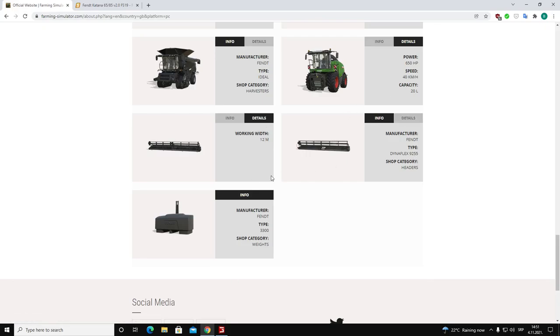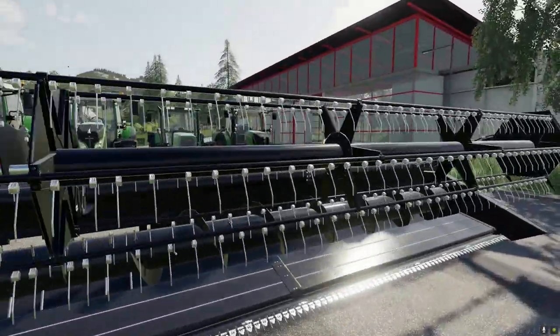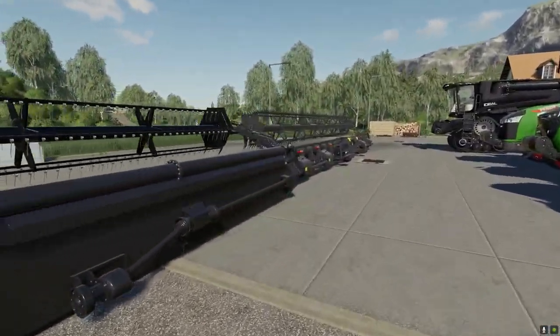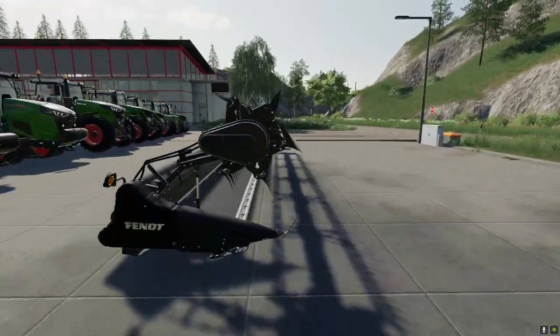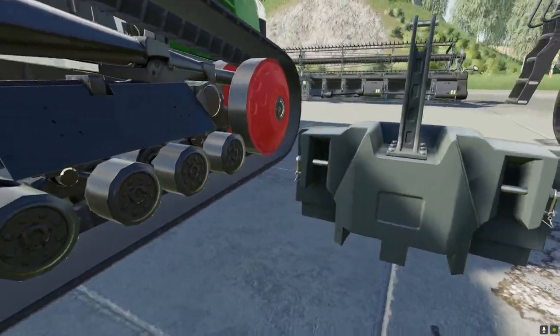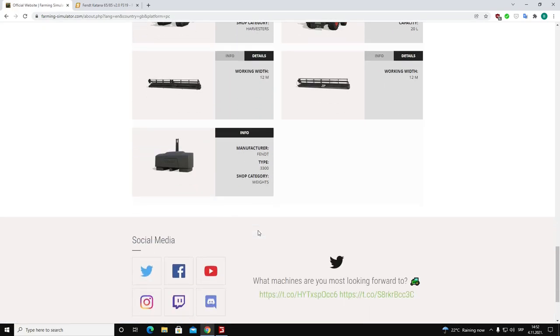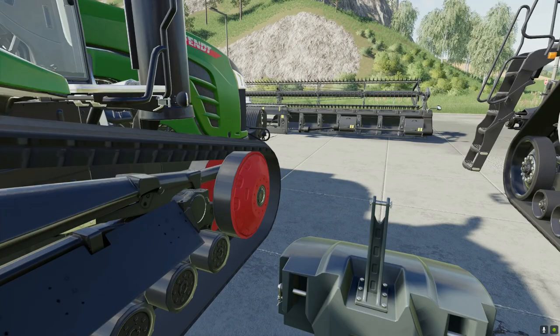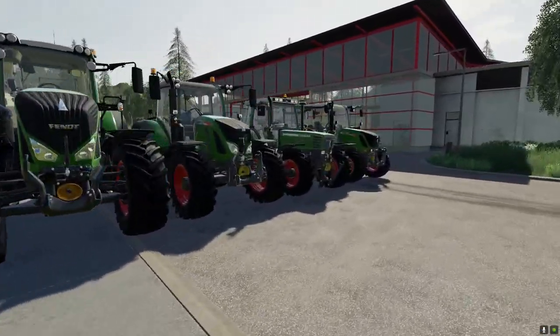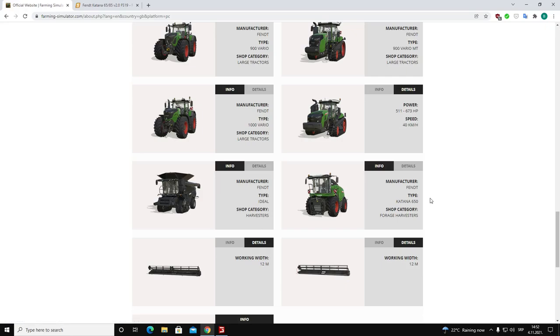Moving on with the headers: the FANT Powerflow header with 12 meter working width and the FANT Dynaflex 9255 header also with 12 meters working width. We have both of those headers in Farming Simulator 19, and you can see them in front of the machines here — they are coming back to Farming Simulator 22. The last item is the FANT 3100 kilogram weight, a really great-looking weight coming back. That's all 13 machines and equipment coming to Farming Simulator 22 as base game.